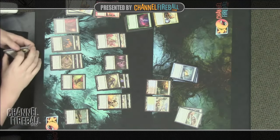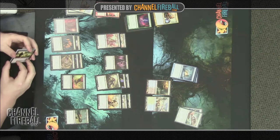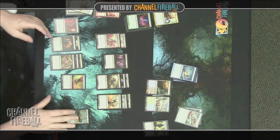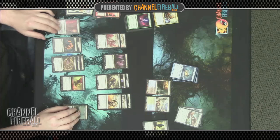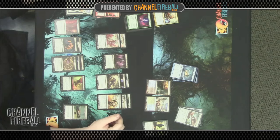We have two Felhide Brawlers on turn two — 2/2s that can only block if you control a second Minotaur. If our deck's going to be controlling, this card's not going to be great because we want to be able to trade off our two-drop for their two-drop. He has to attack instead, so he's pretty mediocre — probably a little bit worse than Fleshpulse Mad Seer from just Theros. We have two Read the Bones — given we have three Divinations, that's a lot of that effect. We'll certainly play five of those total, but there's overlap.